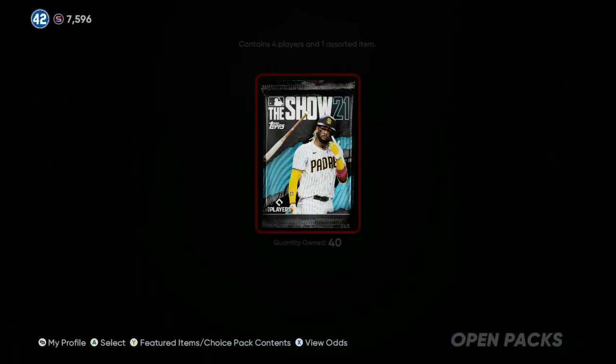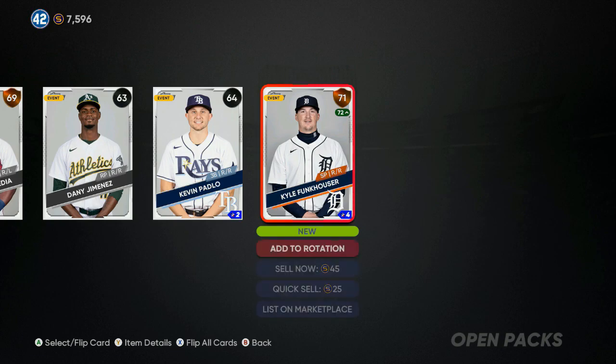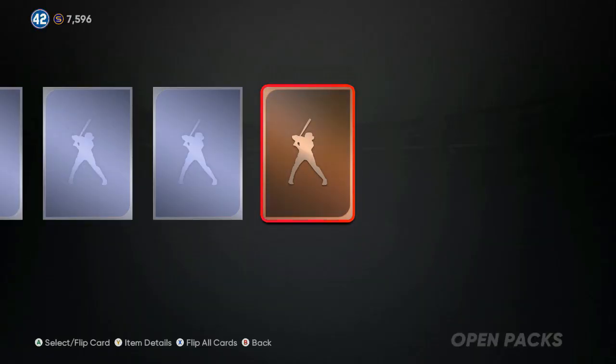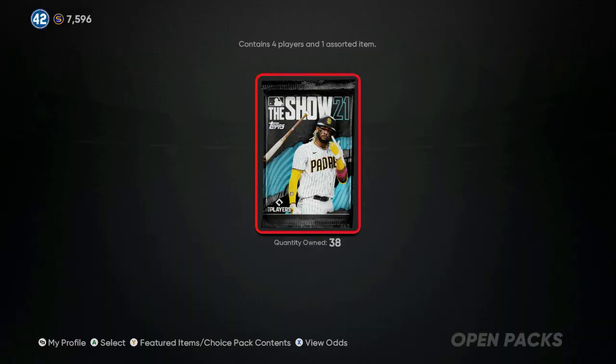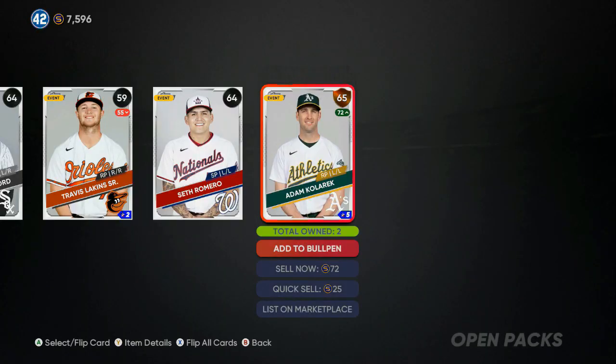We've gone through about 70 packs already — two diamonds: one player, one diamond equipment — so about 35 to 40k stub profit so far, all free packs. We're going to rip through the remaining 38 packs.